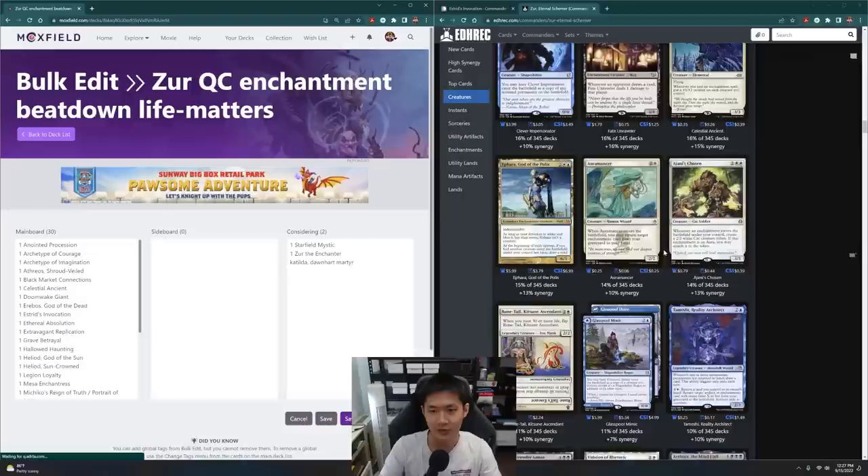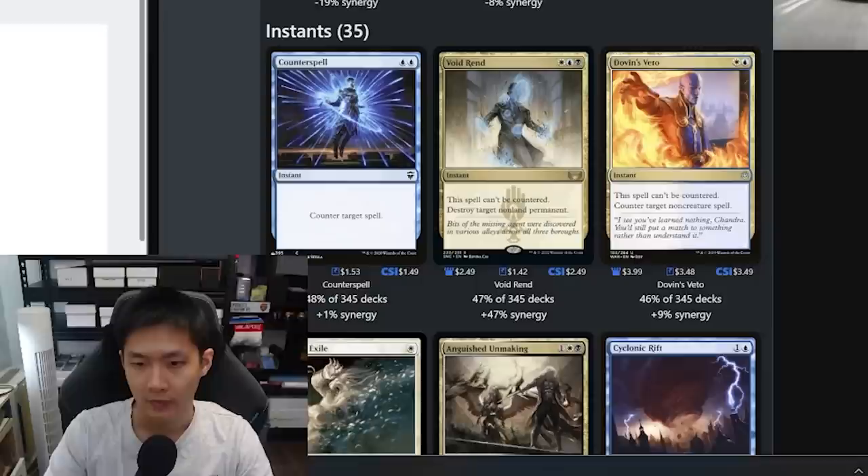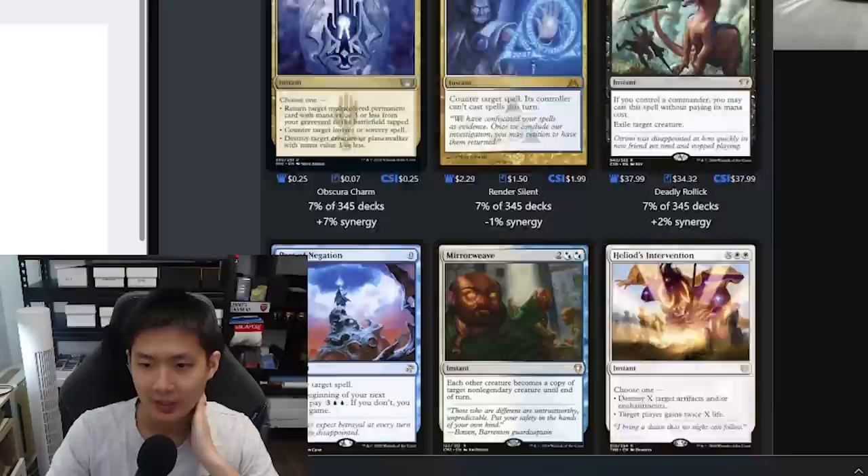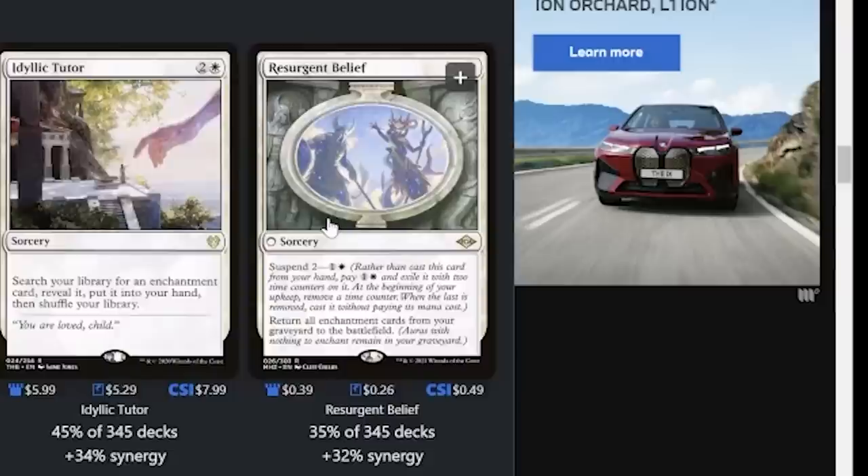Then we have a whole lot of interaction. Enlightened Tutor is going to be very good here, along with Idyllic Tutor. Counterspells, removal — a lot of things that are not enchantments. But Resurgent Belief — that's a good one to put in to bring back my enchantments.